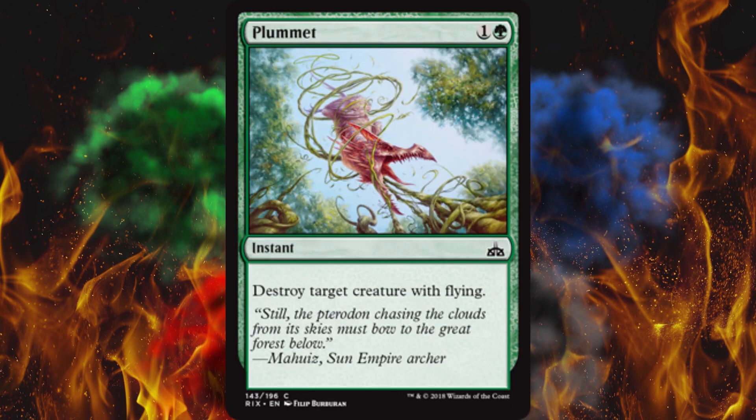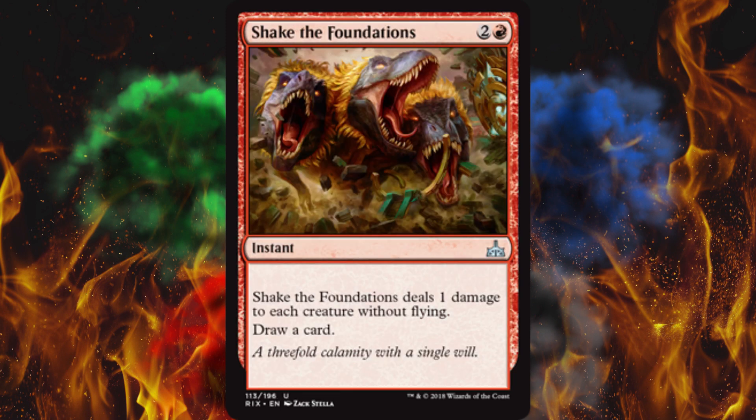Next up, Plummet — destroy target creature with flying. Next up, Shake the Foundations — deals 1 damage to each creature without flying, draw a card. Holy enrage triggers. I kid you not, I'm gonna do Mono Red Enrage, and it's gonna be about five dollars. It's probably gonna have some winning capabilities, because my god, does red have the enrage triggers — both the ways to trigger them and the actual enrage payoffs.